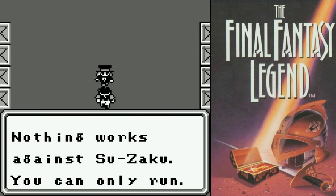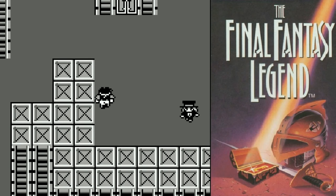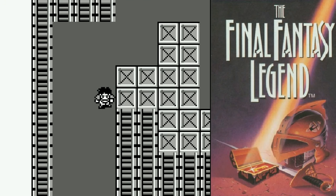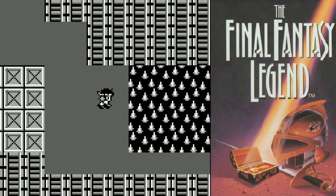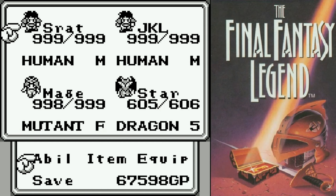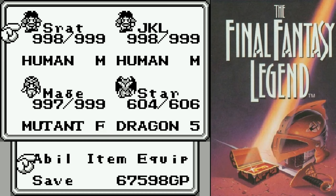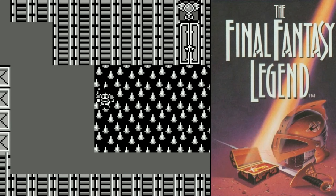Nothing works against Suzaku — you can only run. And down there, let's actually take the trip. A bunch of spikes and we walked on them. It seems to have hurt all four of us for a point, but Surat and Lantum each have 1,000 hit points, not 999. That door over there is sealed by yet another orb.